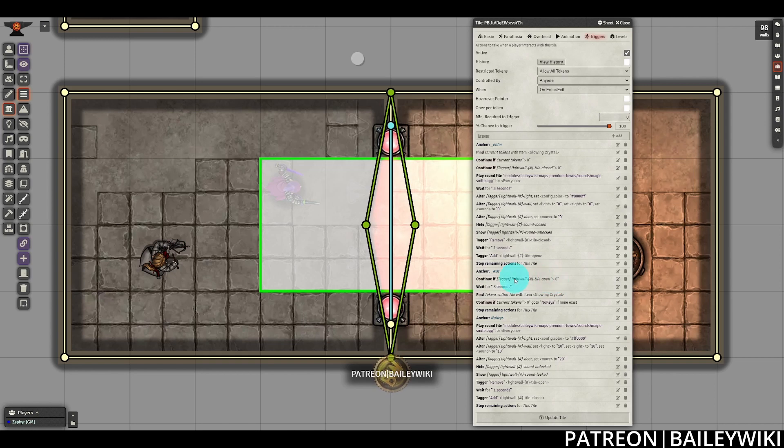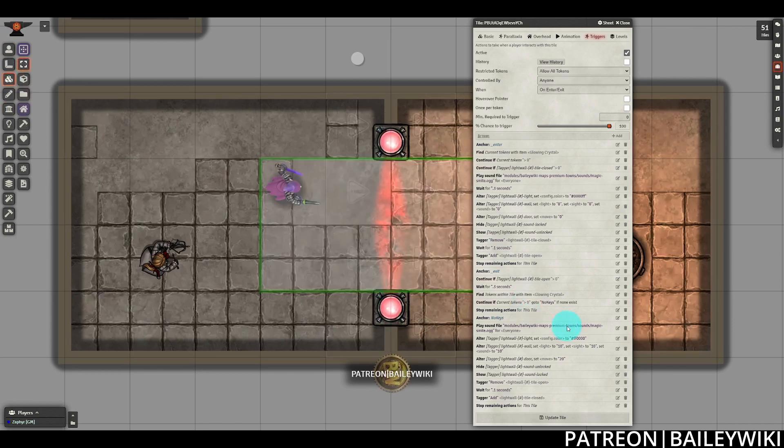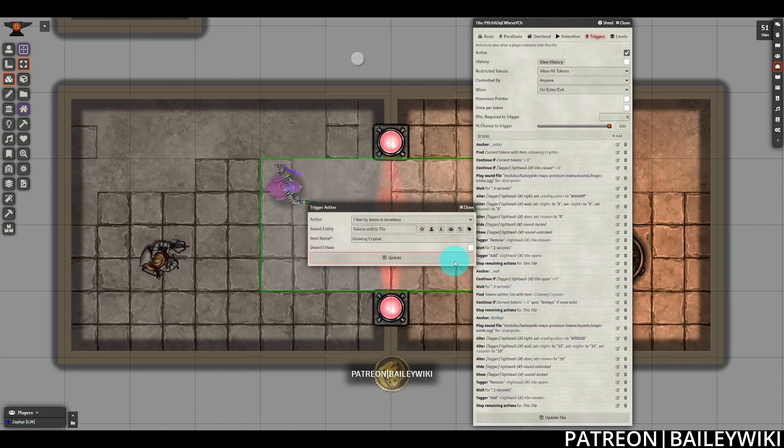Under the exit code, we have a check to see if the door or wall of light is already open, because if it's not open, we don't need to repeat the closing effects. Then we're going to find tokens within the triggering tile area. Before we do that, we're adding in a 0.3 second wait period, because otherwise the token that's leaving is technically still going to be partially in the tile at the time this check runs. We're using tokens within the triggering tile because we want to see if there is another token there that has the crystal, filtering for items in inventory. Rather than using our current tokens, we're using the tokens within the tile, making sure the triggering token is already completely out of the tile.